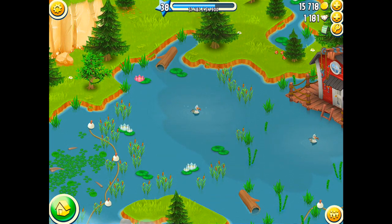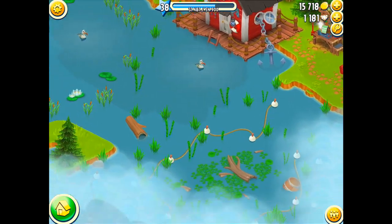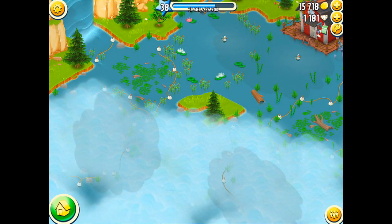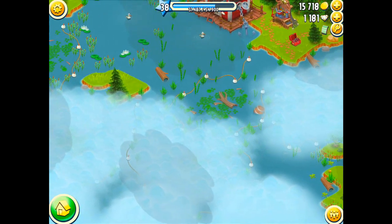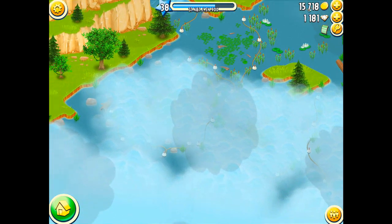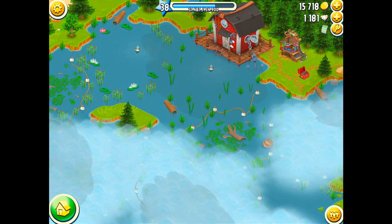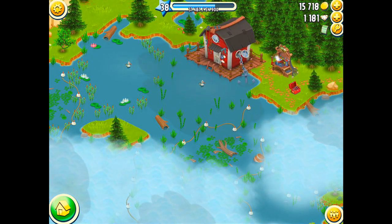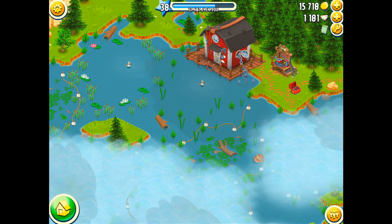After you fish each fishing area, it takes a certain amount of time to get it back. You can unlock new fishing areas by using the expansion tools that you use to expand your farm — they're the same three items. There are six total expansion areas, making a total of eight areas that you can fish. Each area provides new fish that you can catch, along with the ability to catch more fish at a time.